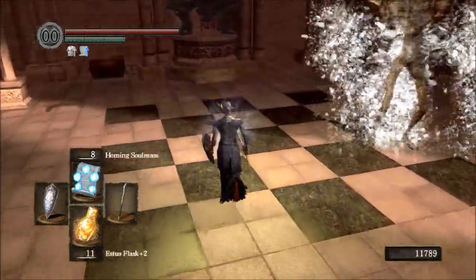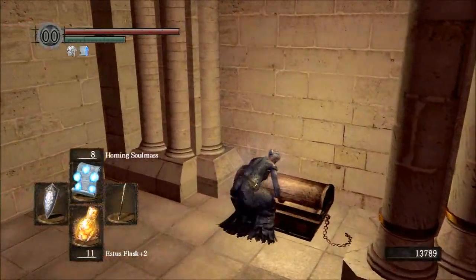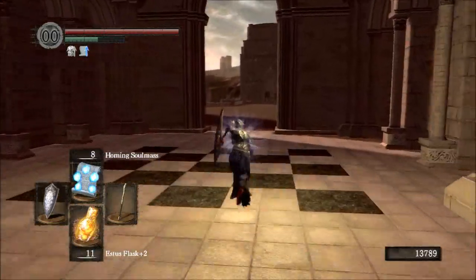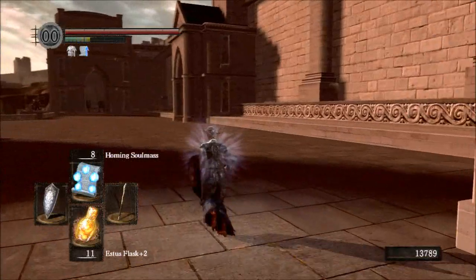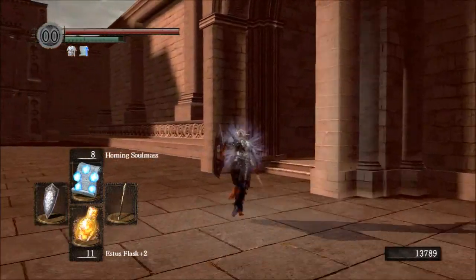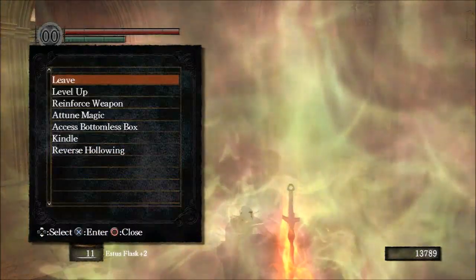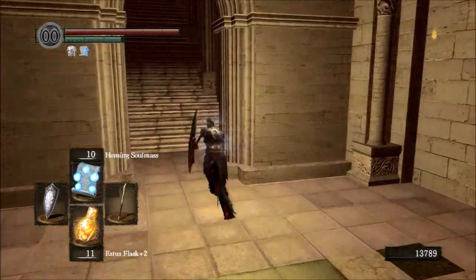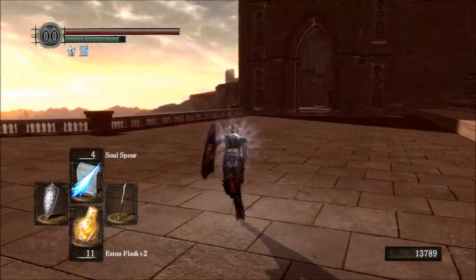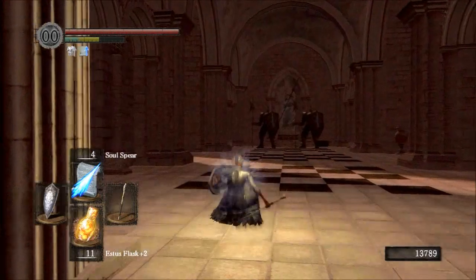We are going to take on this mimic, and he is going to drop a Crystal Halberd. This is a weapon that doesn't have very high requirements - I believe the requirements are 16 strength and 12 dexterity, the same as the Gargoyle Halberd - so that's a good weapon for low strength and dexterity builds. Halberds in general, other than the Black Knight Halberd, have low requirements but have the highest attack rating relative to their weight, so they're very good weapons for builds that don't have a lot of strength and dexterity but still want to do quite a bit of physical damage. The Gargoyle Halberd in particular is one of the better weapons in the game and the strongest weapon from a weight standpoint when used as an elemental weapon - either fire or lightning.